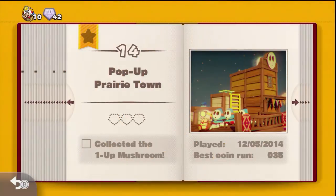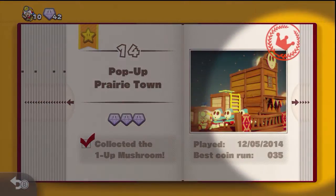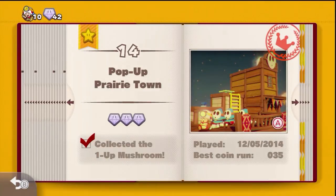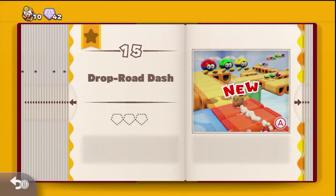This is level 14 — Pop-Up Prairie Town. Collect the one-up mushroom: we did that when we talked to Blue Toad, so that was the hidden achievement. All those Shy Guys gave us a hard time a little bit, but we got it in one try and I don't think we took any damage either. The next level is Drop Road Dash — we'll have to wait and see for that one, it might be a very interesting level. Hopefully you enjoyed Pop-Up Prairie Town — 100%, all three diamonds, collected the one-up mushroom. We have a total of 42 diamonds and 10 lives, so we're moving right through this. If you guys want to see level 15, Drop Road Dash, we'll be taking that on in the next episode. Stick around for that, and I'll see everyone later. Peace.